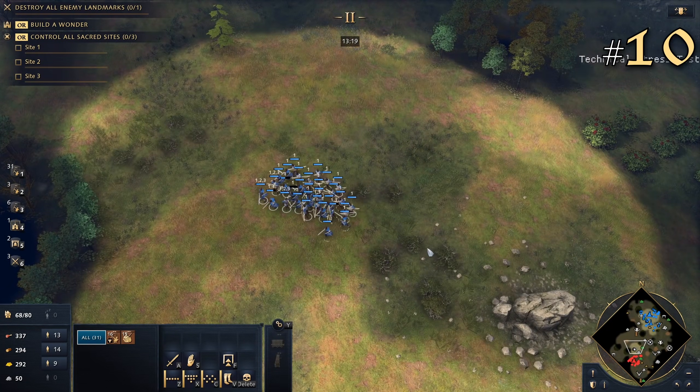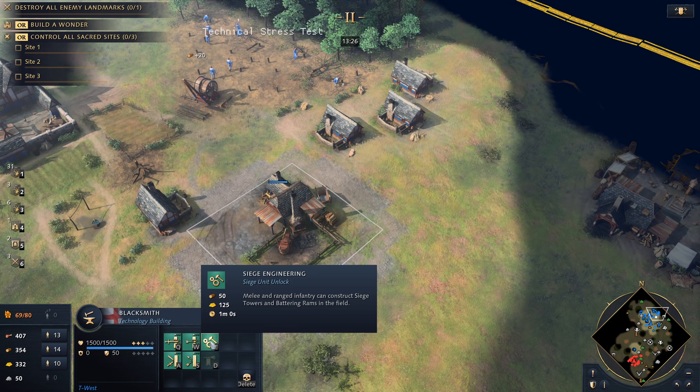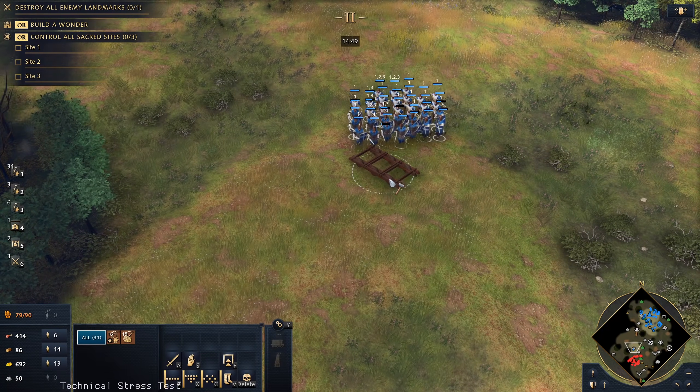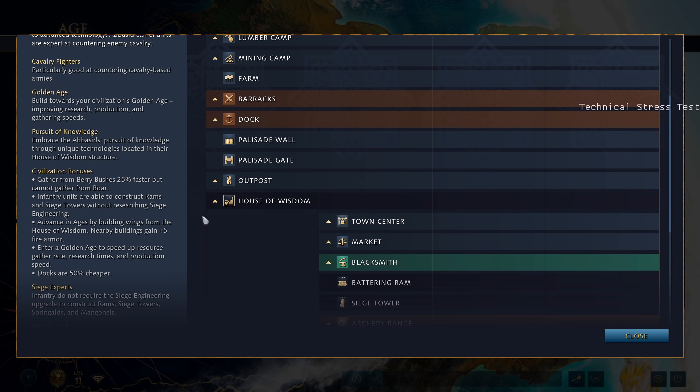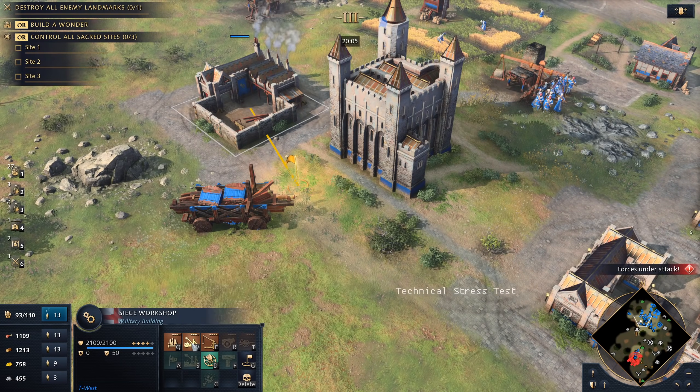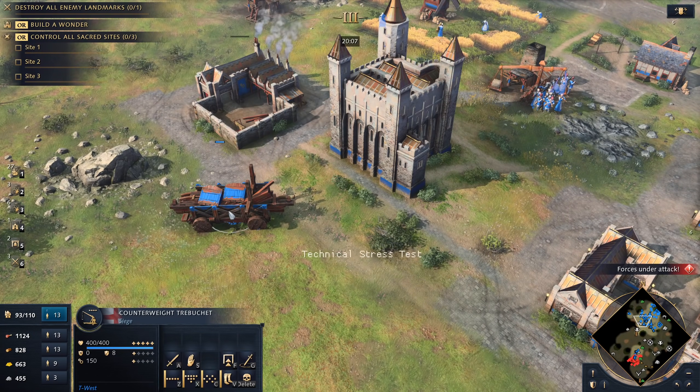10. How are battering rams constructed? Infantry can build battering rams and siege towers in the feudal age once a blacksmith technology is researched. These siege engines can be placed anywhere and then constructed in the field. The Abbasid dynasty unlocks rams immediately without needing the tech. Other siege is made in the castle age from either the siege workshop or the keep.